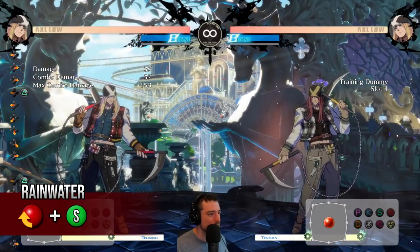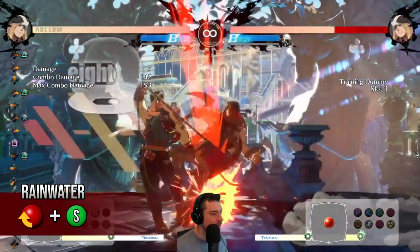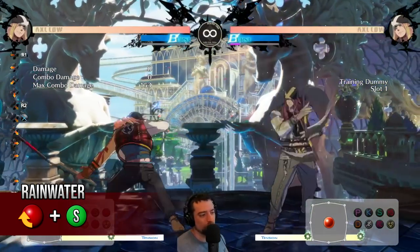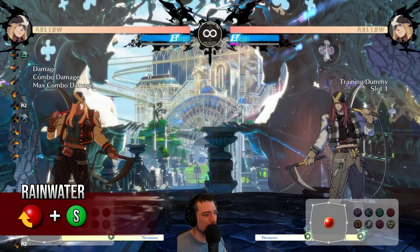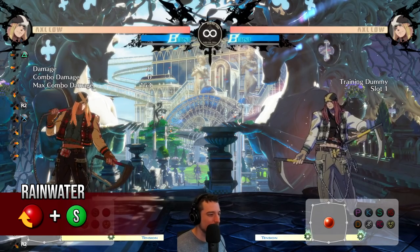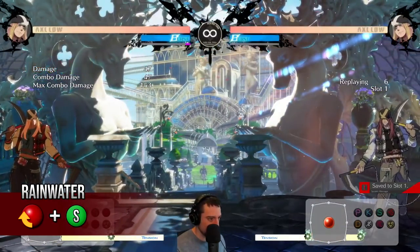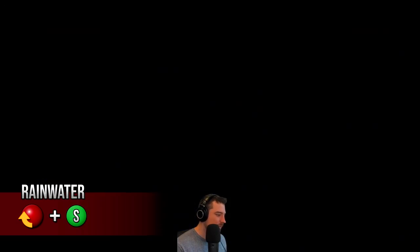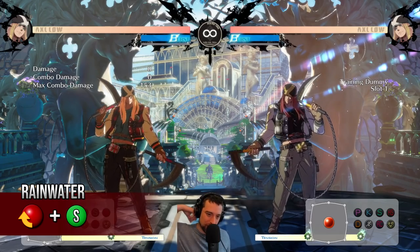214S is more of a pressure frame trap tool. You can use it as a throw bait — instead of running up throw, you run up 214S and get a full combo after. You also get put in a pretty decent situation on block, roughly even or at advantage depending on spacing. The issue is the opponent can jump over it. If they try to punish it preemptively, you can just not cancel into it, or cancel into Rensen instead and punish that attempt. So there is some mix-up involved and it's still good to use.